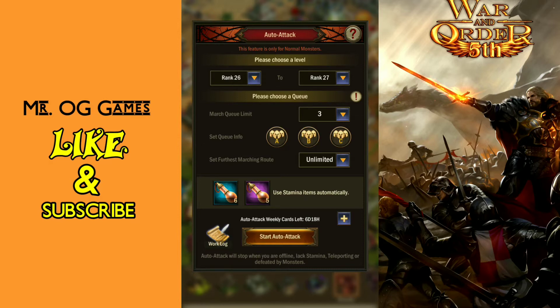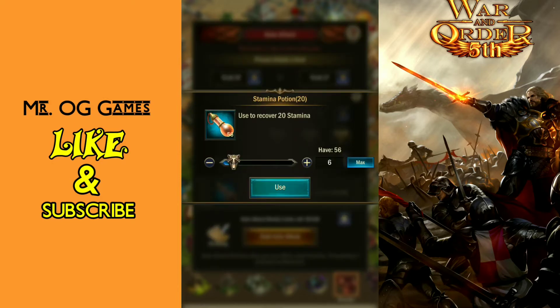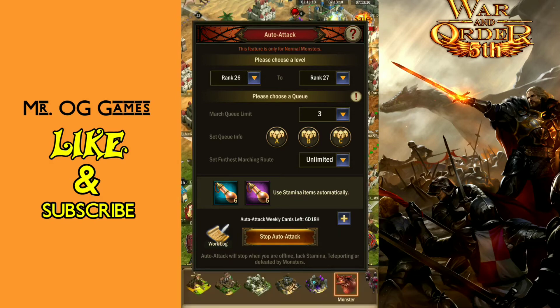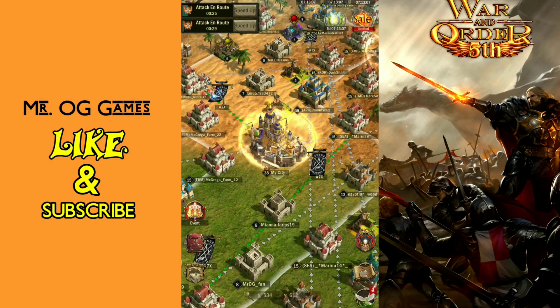The 26-27s are still going to drop scroll fragments for the Azerite, and they're also going to be a lot more abundant on the map, so you can hit many more in a short period of time, which also gives you the XP. Yes, it's lower than the 30s, but if I'm able to hit four or five in the time it would take to send one march to a 30 — because they're normally parked in the mud — I've got the advantage. We'll keep six in it for right now, hit auto attack, and that's it.